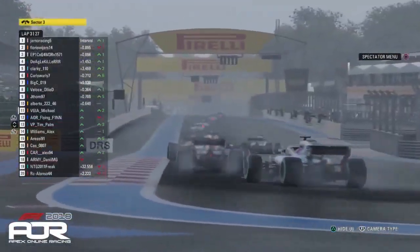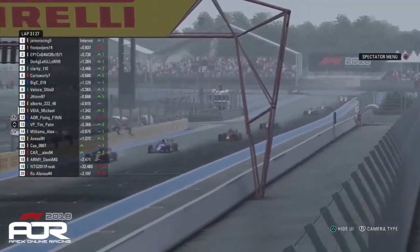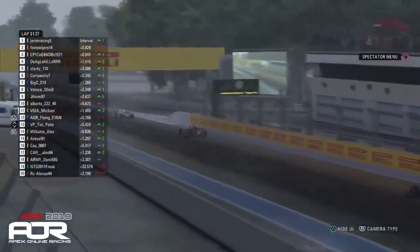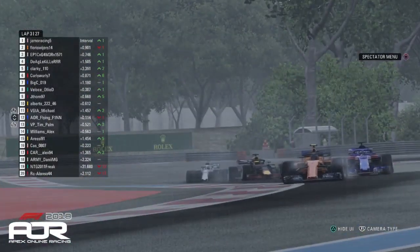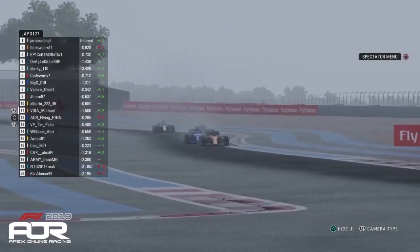Flying Finn and Tim Palmer going side by side as well. The Renault looked like it might pull into the pits but didn't. Everybody is just sitting on the straight trying to get slipstream into turn one. Let's see if Flying Finn can make a move down the inside of Michael — the championship leader — into turn one. He just about leaves him enough space and they will still be side by side on the exit of turn two into the chicane of turns three and four.